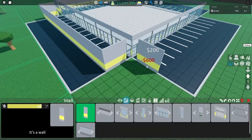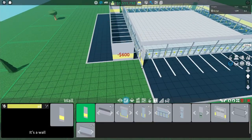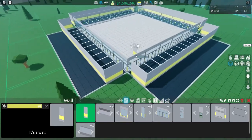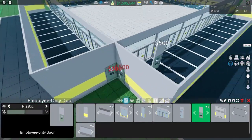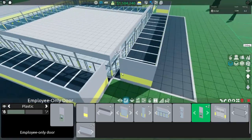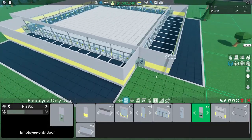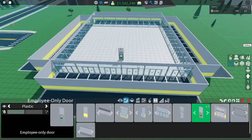Another three, another three, leaving that space, cover the backs, leave the space, then you want to connect this side to that side. Now in the little spaces you're gonna put employee-only doors so that way you can access your store and customers won't leave through these doors. So that means they will only stay in this area.